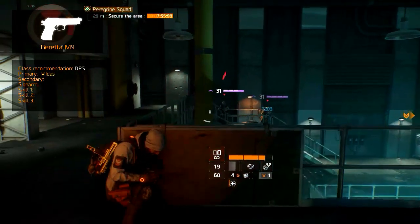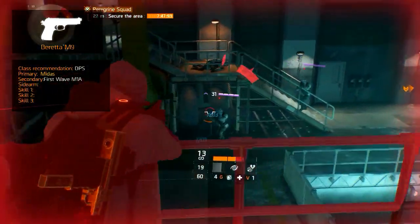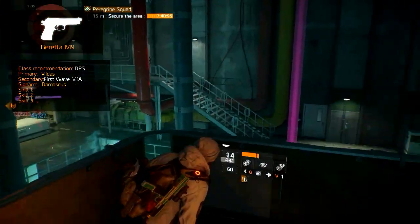For your primary, equip the Midas with the recommended modifications, which can be found in one of our earlier guides. Back this up with the First Wave M1A to create range effectiveness. And for the sidearm, the Damascus, which serves as a powerful backup with a lot of rounds in the magazine.